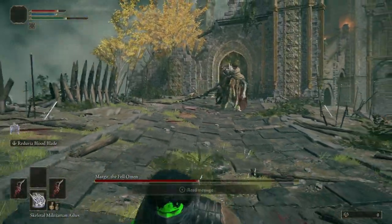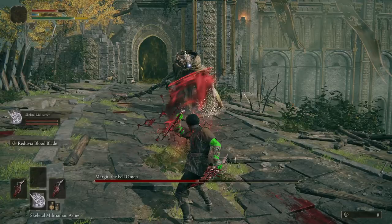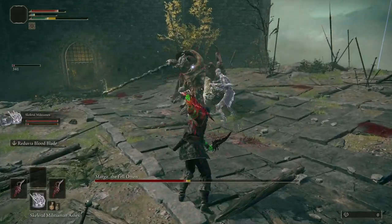He will start using very difficult to dodge delayed attacks. If you are skilled, you can learn to dodge them. However, if you are like me, you are going to get some outside help from the skeletal militiamen. Why them? If they die, they will reanimate if they don't take any more damage, which Margaret is unlikely to do.